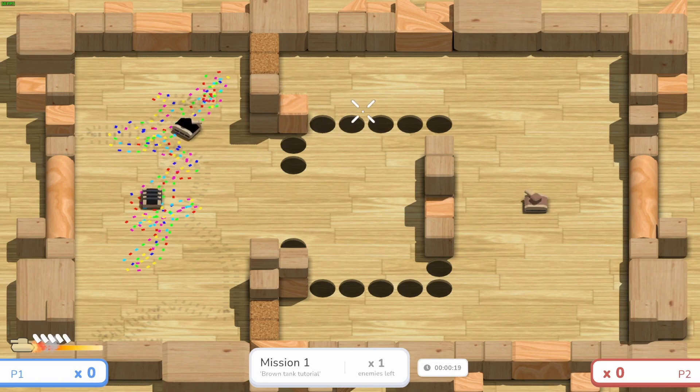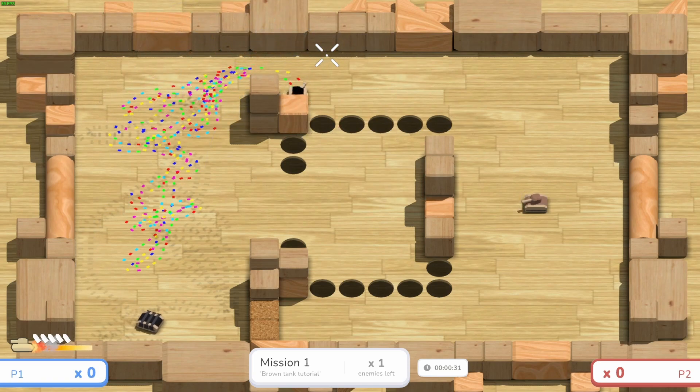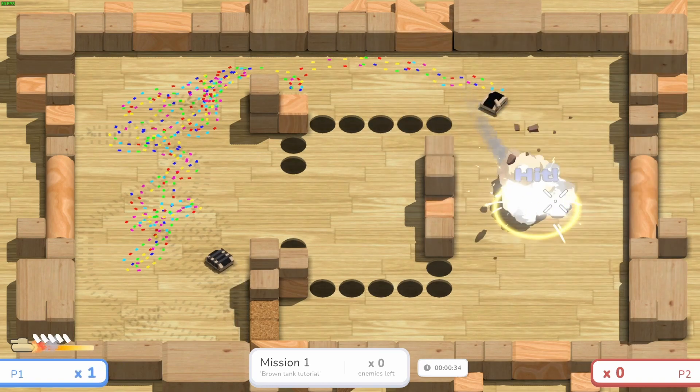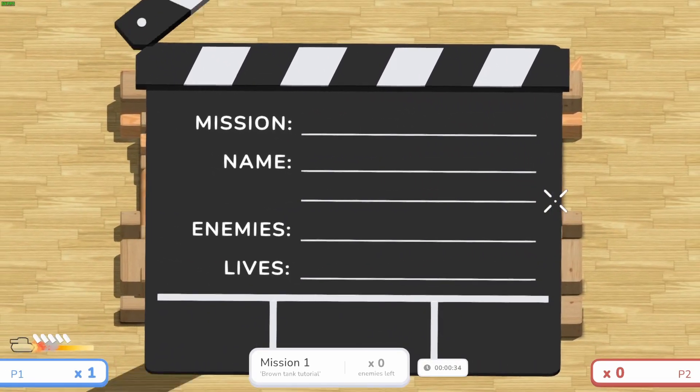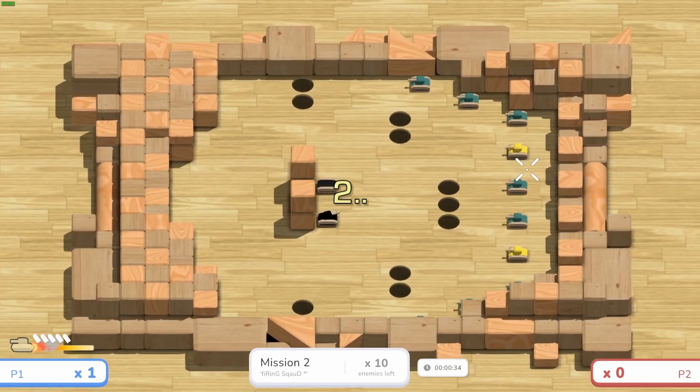On mission one you can actually see the first pressure plate just barely right where my cursor is — right behind this block. We step on it, you hear the little click, and now once we kill all the remaining tanks instead of the next normal level we'll be brought to the hidden secret mission.